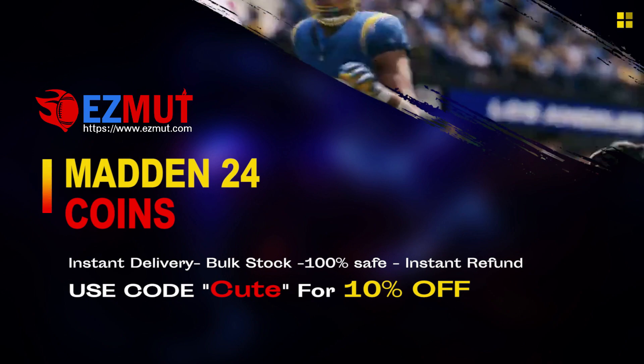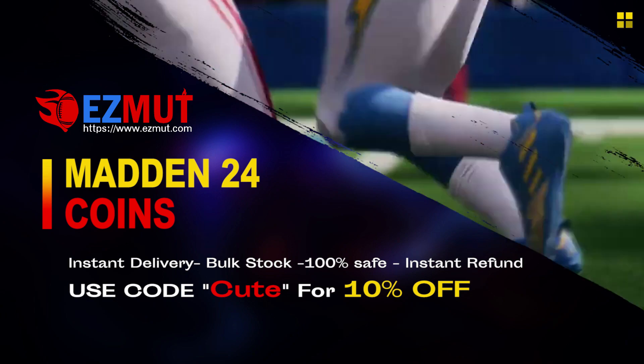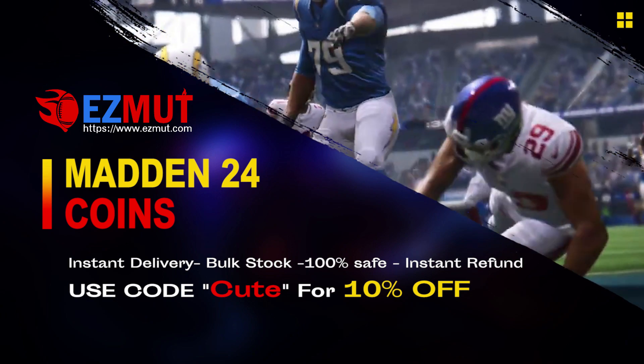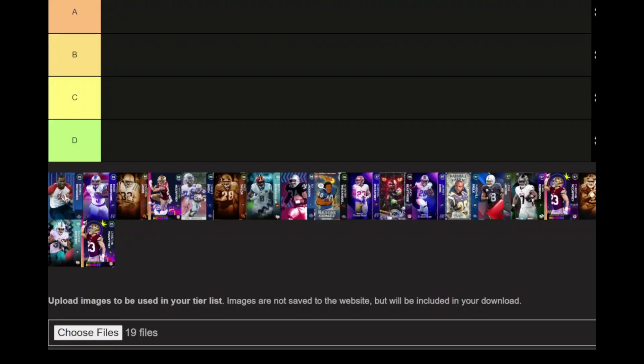EasyMudd.com — use code CUTE for 10% off. Stop gambling your money, go save your money, get the team you want. Link down below — me buying coins off this website step by step.